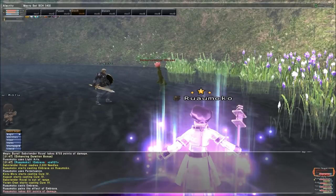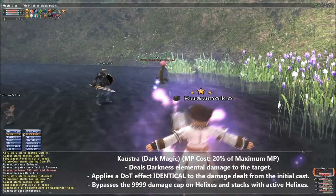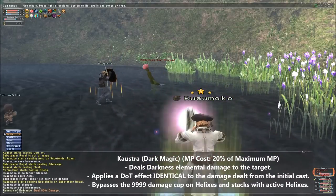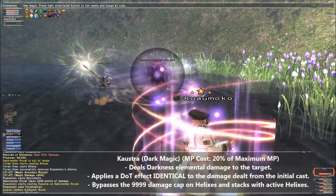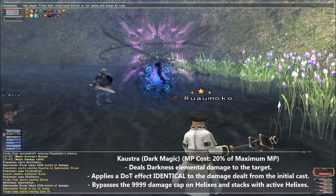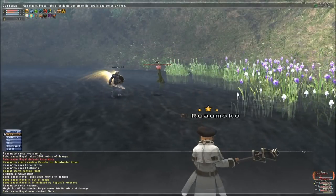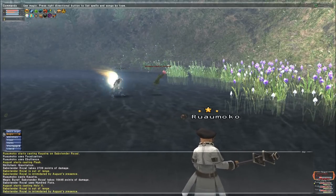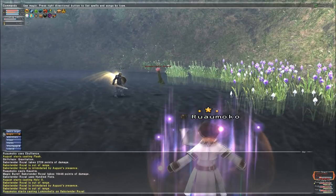This brings us to the super Helix available during Tabula Rasa — Kaustra. Kaustra is an extremely nasty dark magic spell that works similarly to a Helix, but the DOT effect on Kaustra breaks the damage cap Helixes are subject to. The damage Kaustra lands for is the exact strength of the DOT. Since Kaustra stacks with Nocto Helix, much like Embrava does with Regen 5, and its damage can be pushed far with Ebullience and affinity equipment, a Scholar can cast both and literally watch their target die, completely helpless to stop the DOTs from eating them alive. Like Helixes, a stronger Kaustra recast will overwrite the previous value, but most of the time the target is already dead.